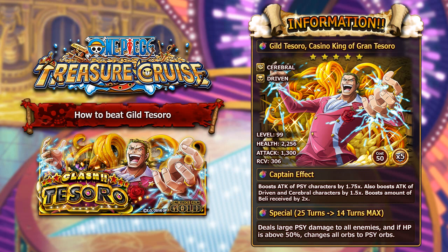Being above 50% HP is very easy for most Psy teams because they have access to so many healers. You've got Mancherry and Marco — two of the best healers in the game and they're both Psy units. So you could use one of those specials to get back to full health and then activate Tesoro's special to get a full board of Psy orbs. This guy has a phenomenal special and I highly recommend you try and max him out.